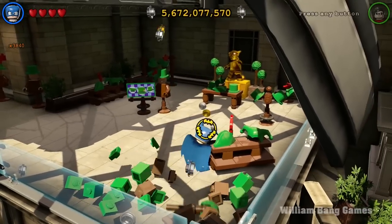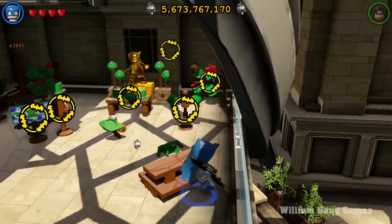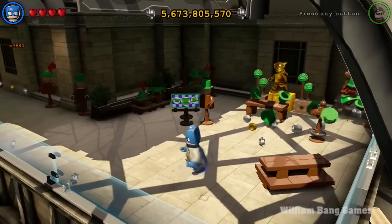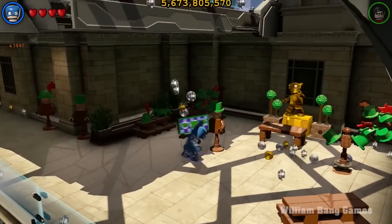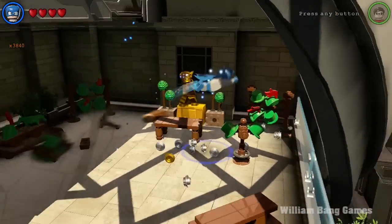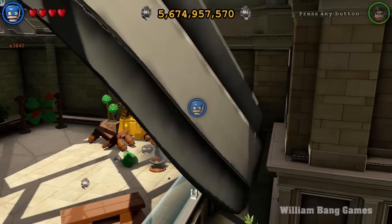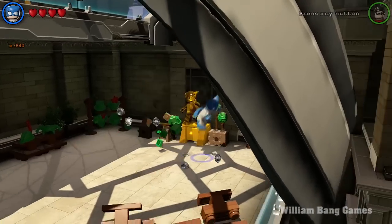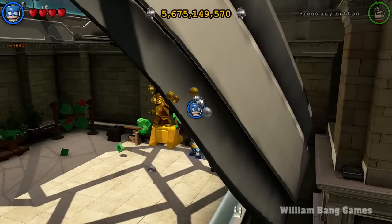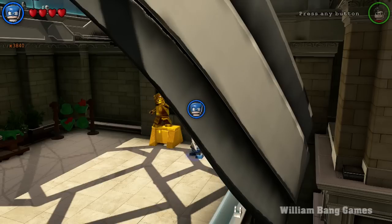Bat-Mite has a batarang and can punch. Other than flying, that's pretty much it. You unlock him after completing all of his missions to find other characters. Your focus should be finding other characters, and as you complete all the classes you should be able to unlock him. We just got him after traveling from the clock tower to the Hall of Justice.